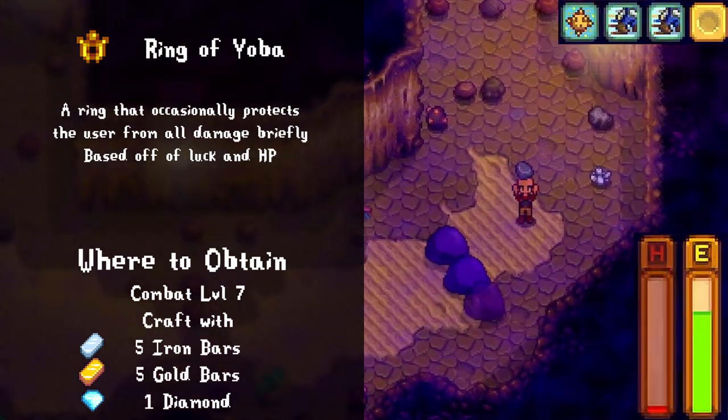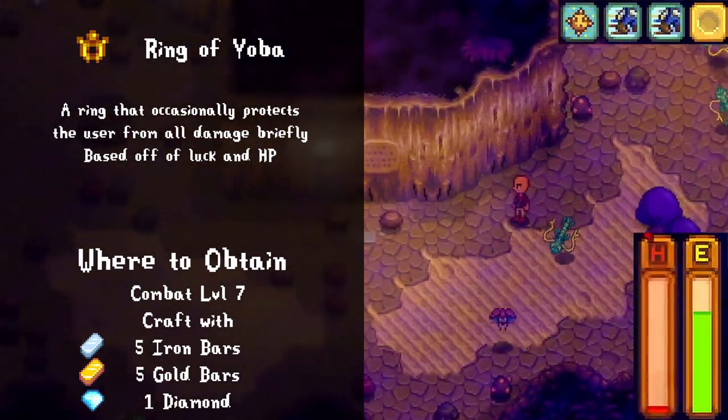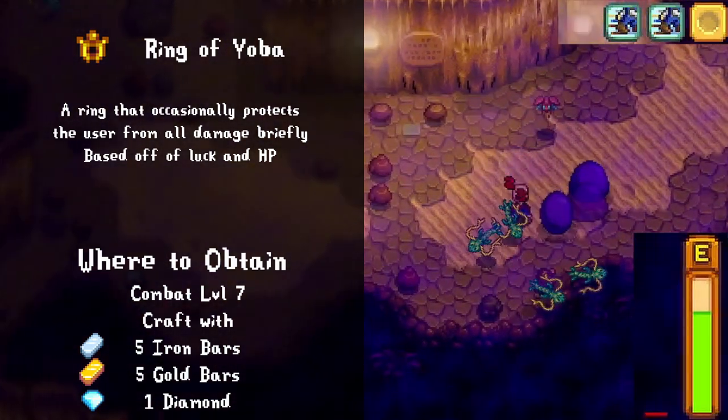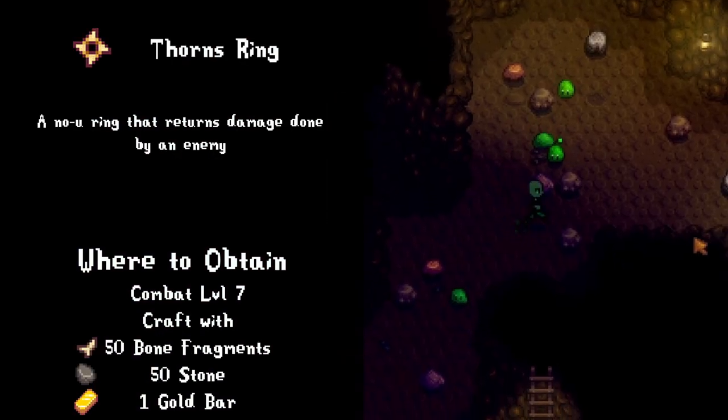The ring of Yoba was a surprisingly fun ring — I figured it would just straight up be bad, but it wasn't. It can actually proc multiple times in a row. It's based off of how low your HP is and how much luck you have, which is pretty fitting. The only problem is it can backfire and just not work, which typically leads to death.